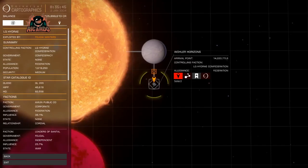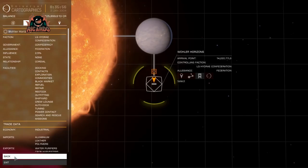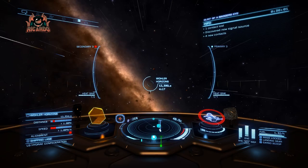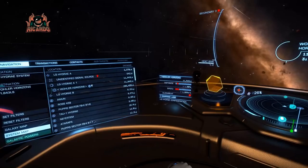In LQ Hydri, Waller Horizons is 14,000 light seconds away from the arrival point, so when you drop into the system be prepared for a bit of a drive. At that point you're going to be vulnerable, and if you've got illegal passengers or passengers with some interest from the local community, you're going to see a little bit of action.